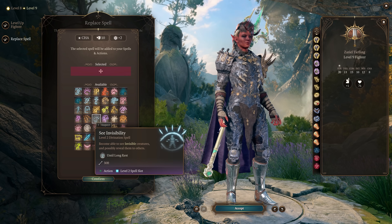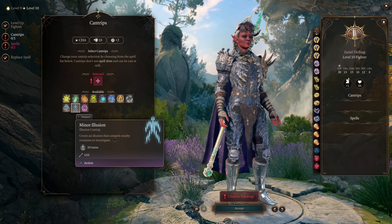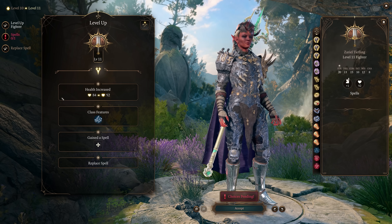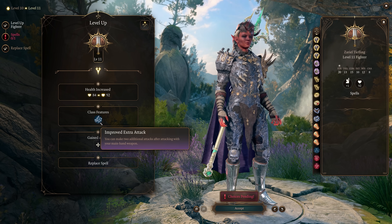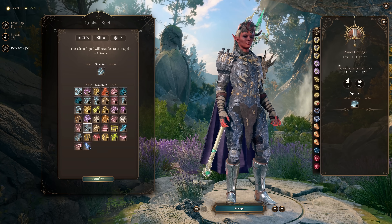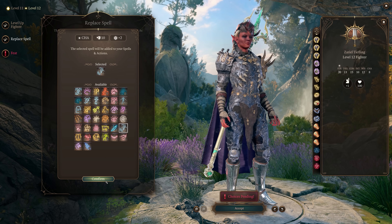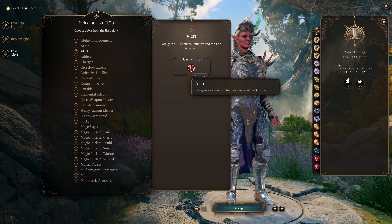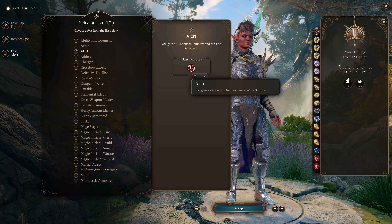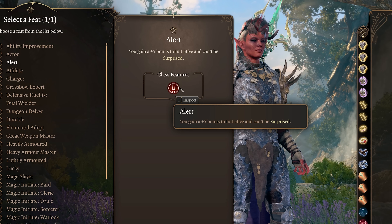At level 9, change out the second spell you chose at level 7 for See Invisibility — this will be really helpful for Act 3. At level 10, you get a new cantrip; choose Friends or Minor Illusion, and a new spell which you can choose anything. At level 11, you get Improved Extra Attack allowing you 3 throws per turn; with Action Surge, you'll get 6 throws in a turn. Choose another spell and switch out spells as needed. At level 12, again switch out spells as needed and you'll get your final feat — I would choose Alert. This gives you a plus 5 bonus to initiative and you can't be surprised, allowing you to take out multiple enemies before they even get a turn. Your final build will be 12 Fighter.